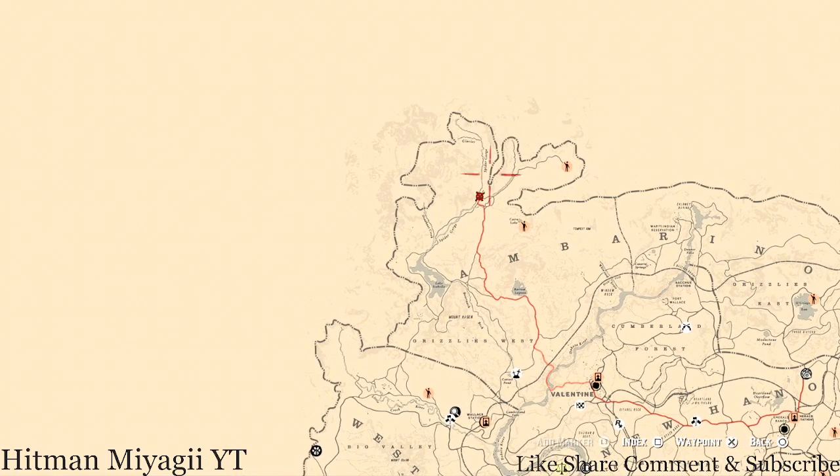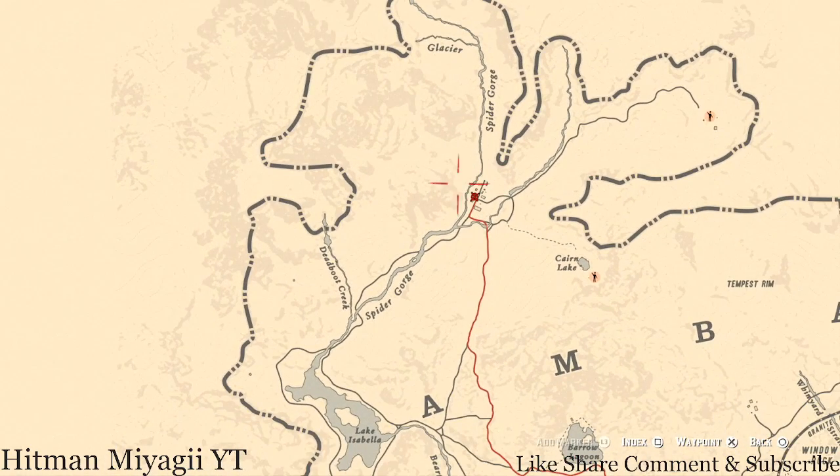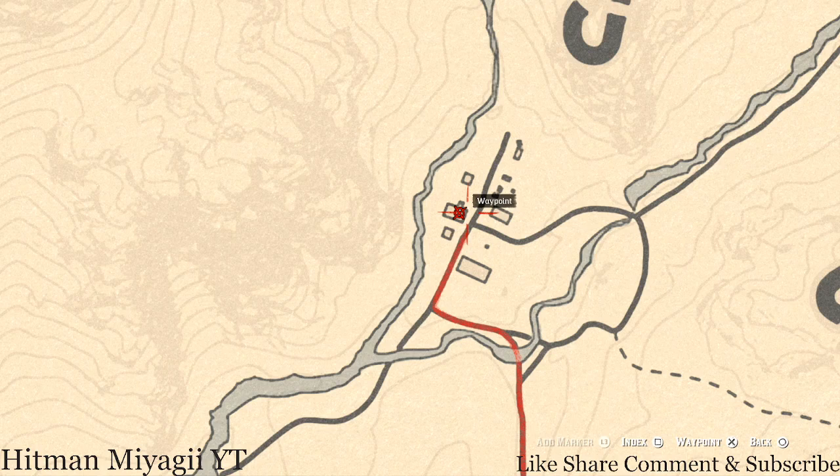The Caribbean Rum antique alcohol bottle is up at Colter. Fast travel to Colter and your Caribbean Rum antique alcohol bottle is right here at this location inside this house — as soon as you walk in the door and to the left, that's where it is. There's also a tarot card inside the barn, at the back on a hay bale, and there's also a fossil at this location.